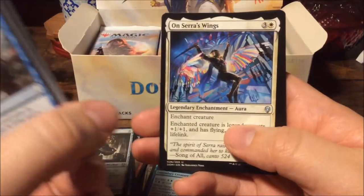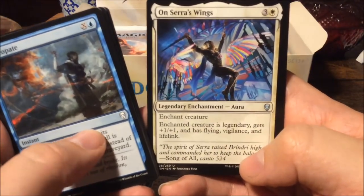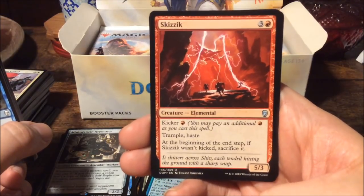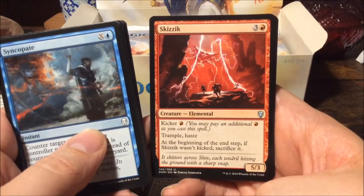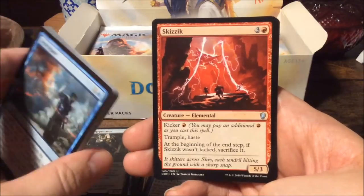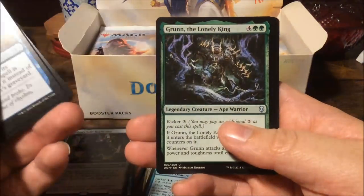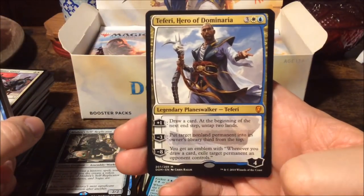On Serra's Wings — I love this card, beautiful art. Skizzik! This is so much nostalgia — this card was first printed in Invasion. When the set first came out I was younger, I bought one booster — that was all the money I had — and Skizzik was in there. Back then it was a pretty big deal and a rare; these days it's just a common. Then Grün the Lonely King.